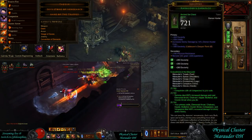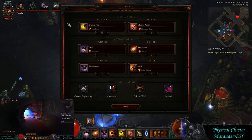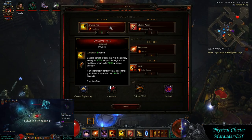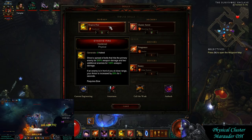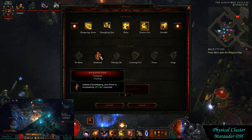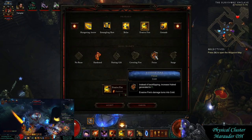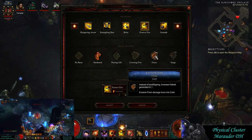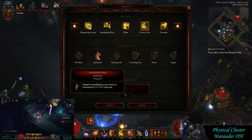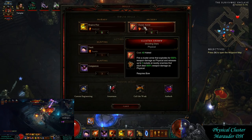Now let's talk about the skills and abilities. For Evasive Fire I'm using Hardened — this gives you an armor increase for a few seconds, which is really nice in higher tiers to boost damage reduction a lot. The alternative is Focus to get extra Hatred, but I found Hatred wasn't really an issue — survivability was more of an issue — so I prefer Hardened. You could run Focus in the lower tiers and do just as well.